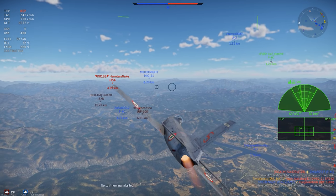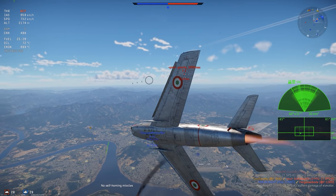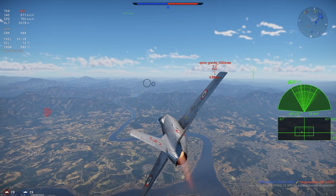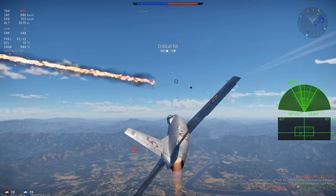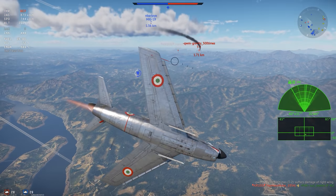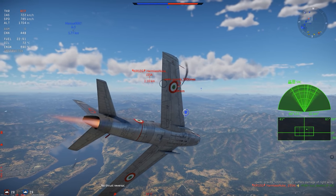The flight performance on the F-86K kind of depends on how fast you're going. You get the best performance at medium speeds, between about 500 and 800 kilometers an hour, with pretty bad control compression above that. The rate of climb is pretty good, mostly thanks to the afterburner, but even with the afterburner, this remains a subsonic aircraft.